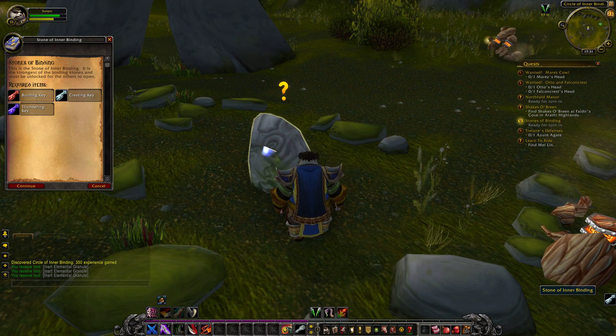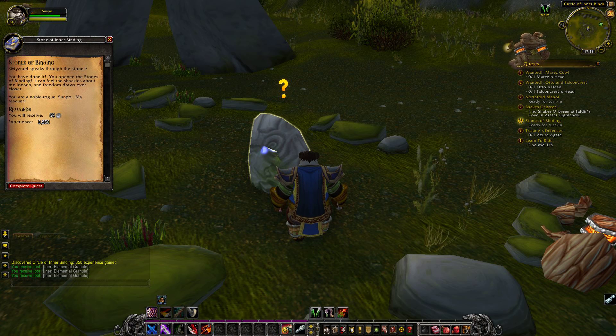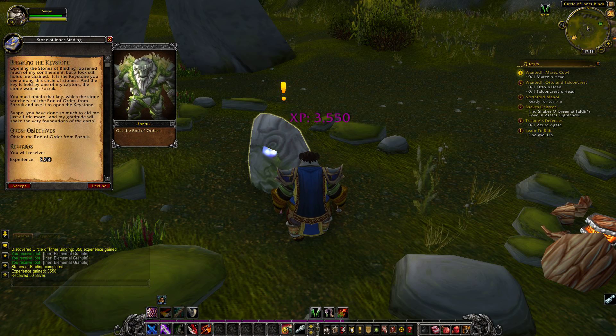This is the Stone of Inner Binding. It is the strongest of the Binding Stones and must be unlocked for the others to open. Misrael speaks through the stone: 'You have done it! You opened the Stones of Binding! I can feel the shackles about me loosen, and freedom draws ever closer. You are a noble rogue, Sunpo, my rescuer.'